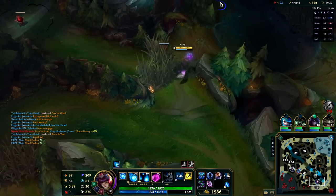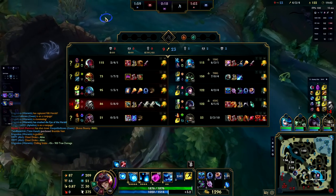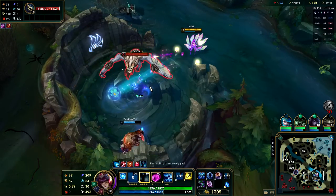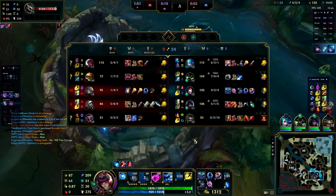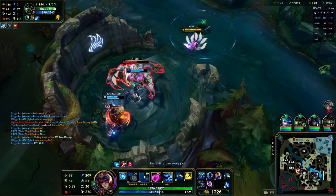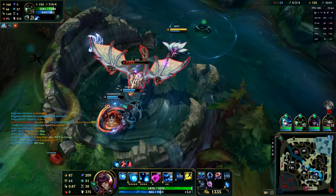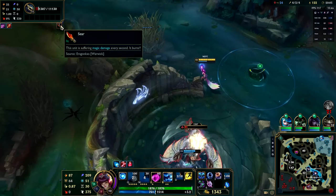I'm going to Dragon — on my way. We're also going to drop that ward in the bush behind us. Warwick is level 12 to the enemy Rammus's level 10, so our team is very, very far ahead this game. We only need 400 more gold to finish our next item and then we're going to be hitting quite hard. Once this Dragon dies, I might want to look into pressuring the enemy red buff.